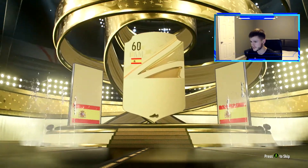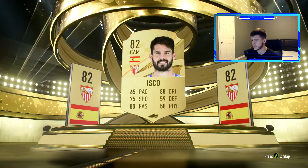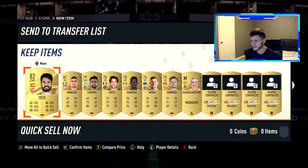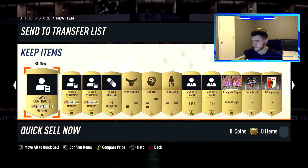We're going to start with the rare gold card — it's going to be Spanish CAM from Sevilla, Isco! You guys remember when Isco was in his prime, like 85-86 rated? He was such a good player. We also get Mancini, Haidara, and a couple of other players. Do we have any position modifiers? Unfortunately not.